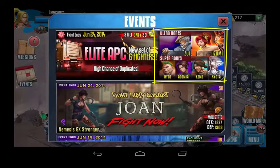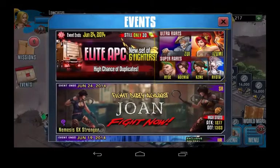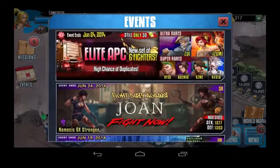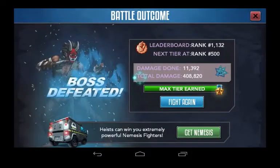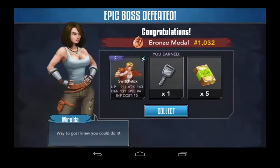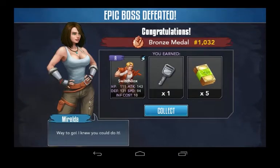The first two are Ultra Rares, and the bottom four are Super Rares. So let's start. The first thing we get is the Danger Message, followed by my rewards from the last epic boss. This week I got Switch Box, which is a Lightning Element Rare Fighter, and a Rare Key, and also the 5 Cash.